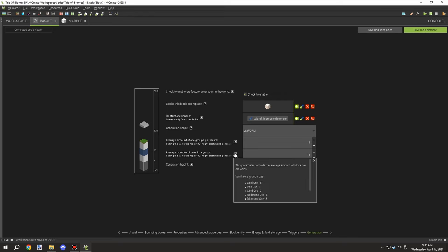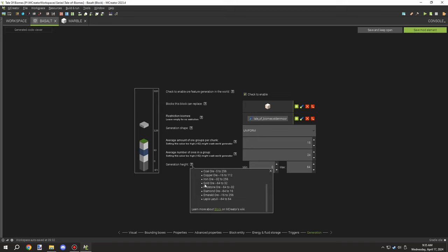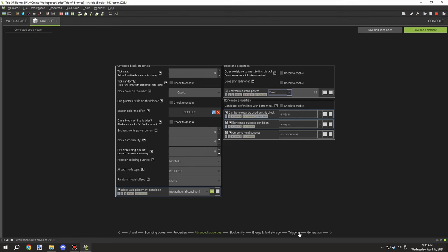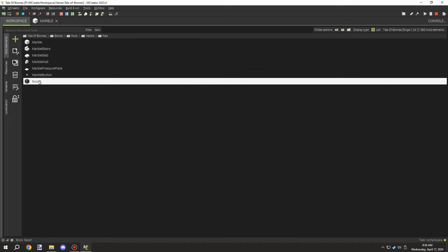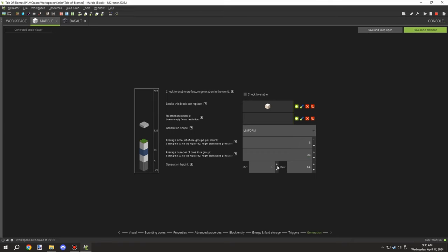I ended up coming back and changing those couple values towards the end of the episode after I tested everything out. The general consensus: marble is going to be from 0 to 64, which gives me the additional 64 to work with for slate at the higher end. Basalt should be below zero — negative 1 to negative 64 — and then finally slate will be at the top.